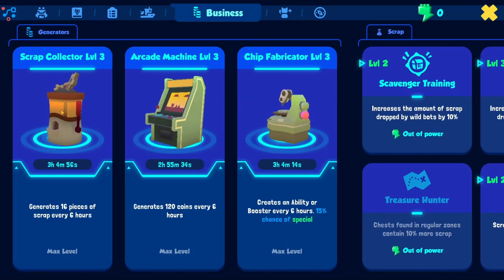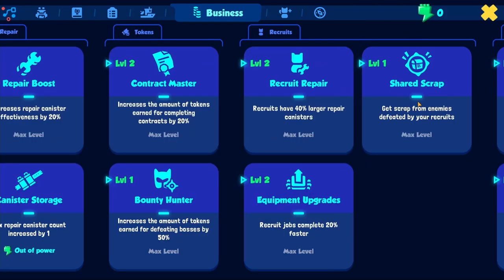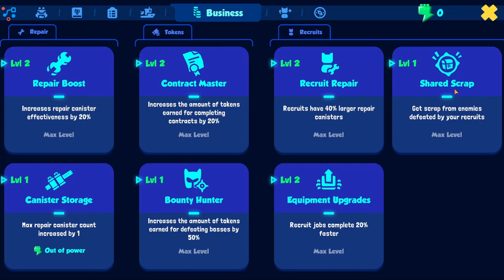Prioritize the generators in both business upgrades. Later, make sure you get the one that allows your recruits to collect scrap. Also, the one increasing the effectiveness of your repair canister is great. If you want to use the strategy of farming with recruits, get the recruit repair one as well. The rest is up to you.